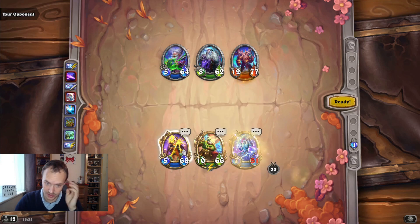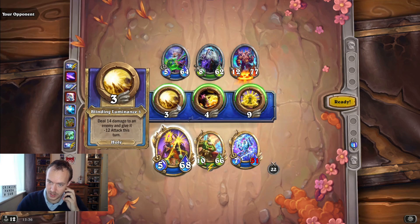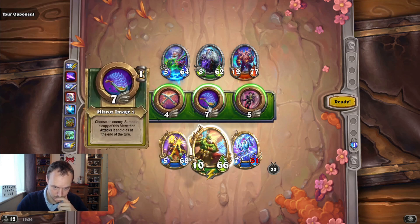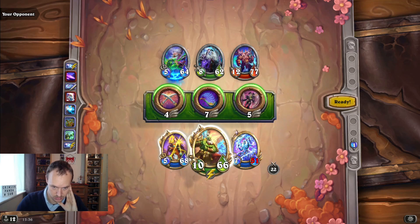46 damage to it, and then this will do 28, so 28 and 46 is about 74 - not quite 77 but close. We could use Sam in Whirlwind - kind of thinking that's the play.